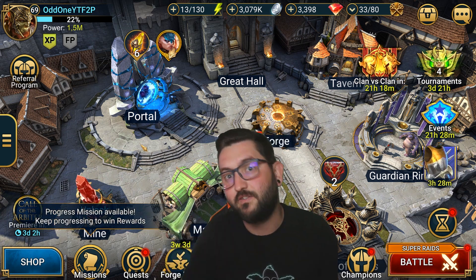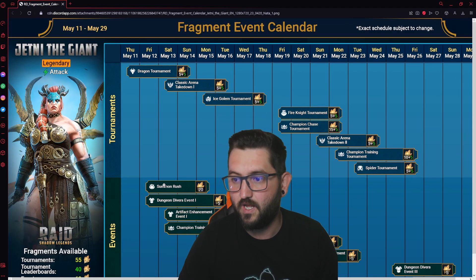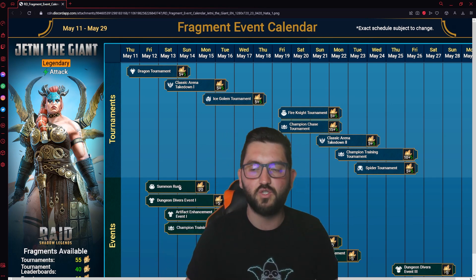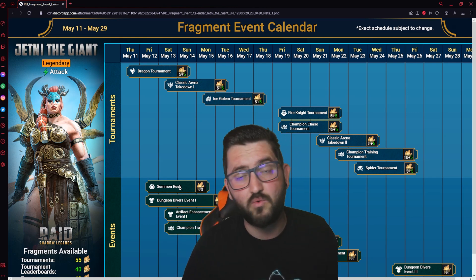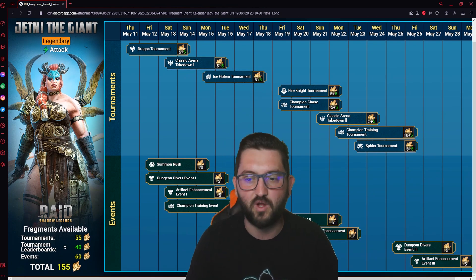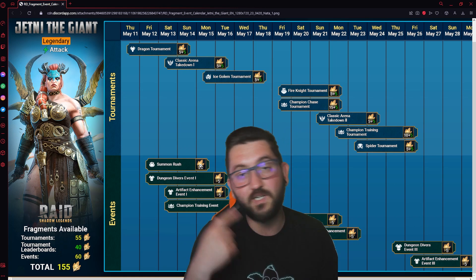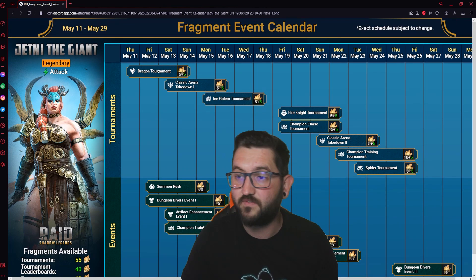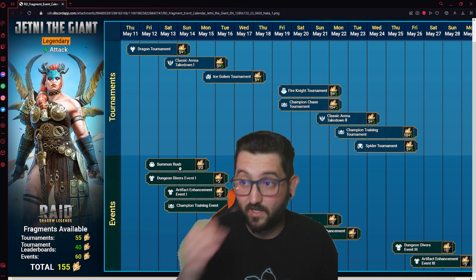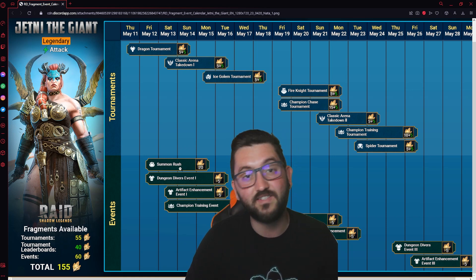If you've been following along, I've mentioned that the way I was doing this fusion — let's look at the calendar — is by completely skipping the summon rush. That's the way I usually try to do it because summon rush events usually have bad 10x's that aren't worth it and require tons of shards. For these types of fusions, whether fragment or classic, skipping one usually requires you to place first or second in one of the tournaments. We had eight tournaments and my only shot was trying to get first or second in one of those groups.